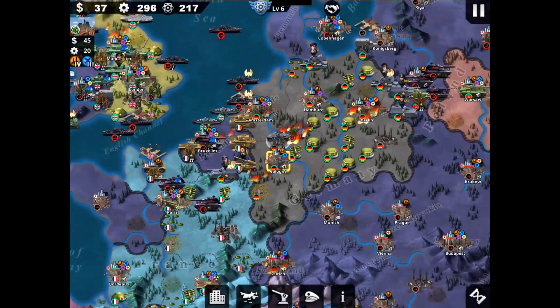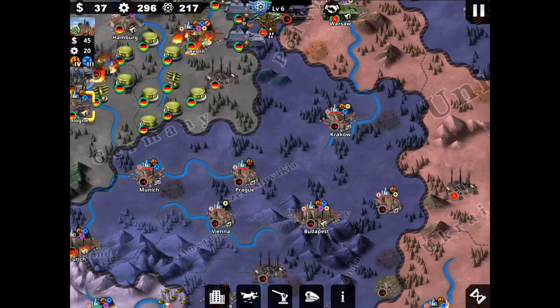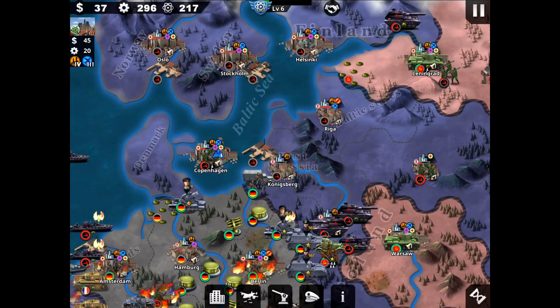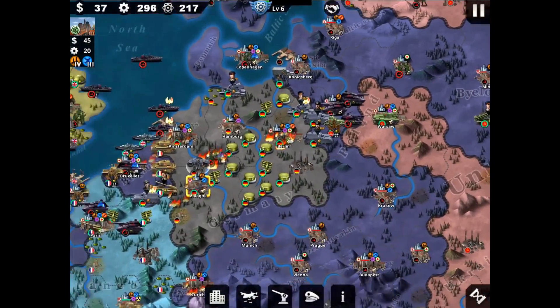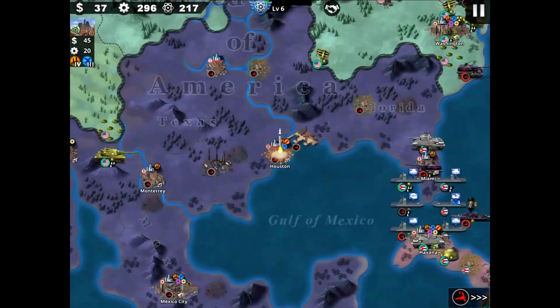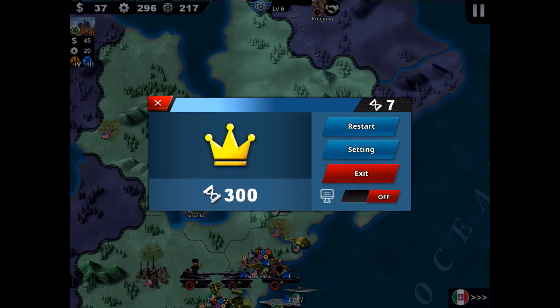As you can see, Munich, Prague, Vienna, Krakow, Budapest, Riga, Konigsberg, Stockholm, Oslo, and Helsinki are all free. Like I said, first they will try to expand and take Berlin, but I used the defensive tactics and it worked perfectly. We're doing great and it's turn seven.